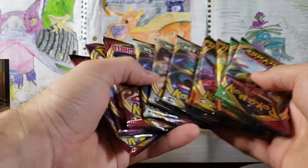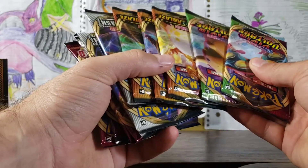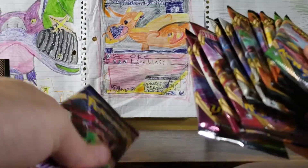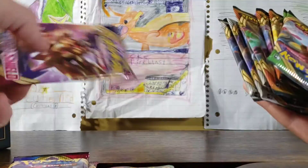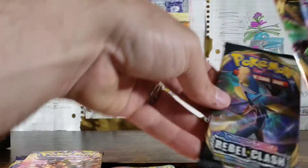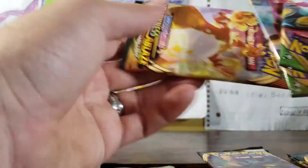12 packs in this one. There's some Rebel Clash. We have some Sword and Shield — Vivid Voltage, Sword and Shield base set, Sword and Shield base set, Rebel Clash, Rebel Clash, Rebel Clash, Darkness Ablaze, Darkness Ablaze, Darkness Ablaze, and Vivid Voltage. So 3-3, this is going to be fantastic.